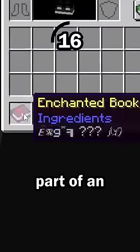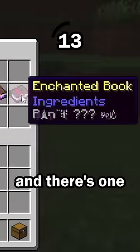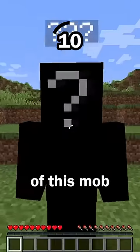Hit number 5: this mob's name is part of an enchantment's name. There are many different enchantments in the game, and there's one enchantment that contains the name of this mob.